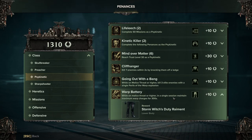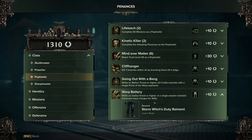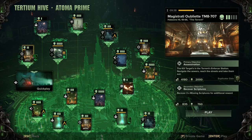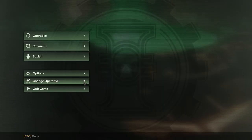Warp Battery: while on Malice or higher in a single session, maintain maximum warp charges for 300 seconds. This is just going to be trial and error. All you'll be doing on one mission is brain bursting and just keeping those stacks rolling. Preferably choose a mission with no intermissions where everything goes quiet — possibly not assassination missions because they have small breaks. Strike missions are quite good because there's just constant waves. You can do it on the Magistrata, but I would not do it on Chasm Station because at the end of the crucible section there's a break that can screw you.